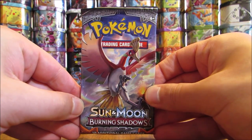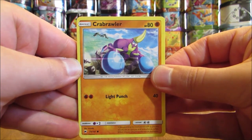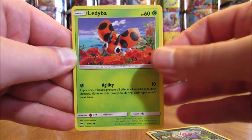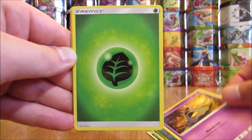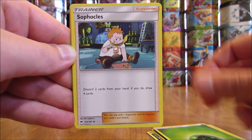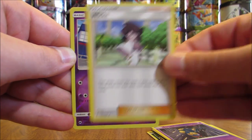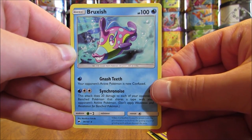Ho-Oh cover artwork pack with another green code card. Pack: Crabrawler, Inkay, Ledyba, Caterpie, Sandygast, Grass Type Energy, Sophocles, Seviper, Wicker, Reverse Holo of a Croagunk (Common), and the Rare is a Bruxish.